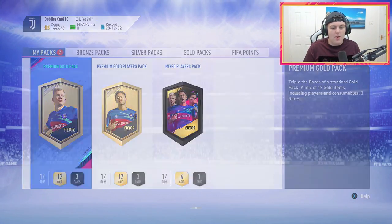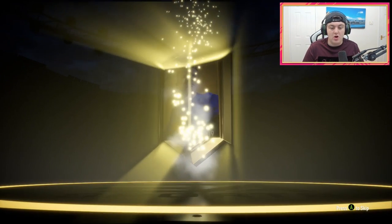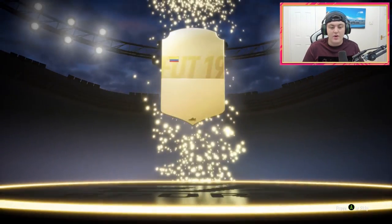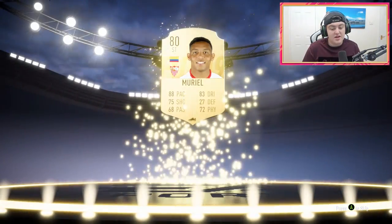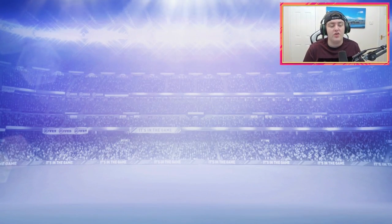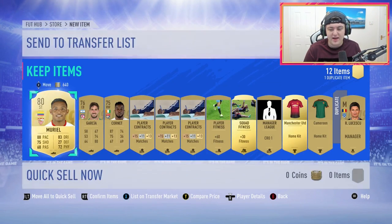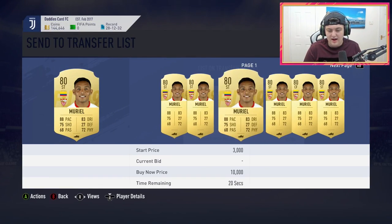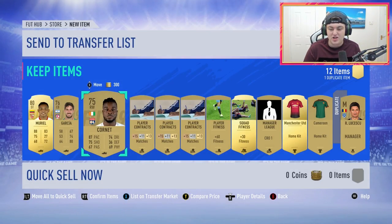We've got a premium gold pack now, we'll go ahead and open that. I've actually had some decent stuff from premium gold packs — I've had a couple of ball drops from premium gold packs, so they're not too bad. We don't get a ball drop this time. It's gonna be a Colombian striker — Muriel. It's a decent card actually, he's got a pretty solid card this year. I don't think he sells for much — maybe like a thousand coins. Corner as well might sell at some point when we get a French League SBC.